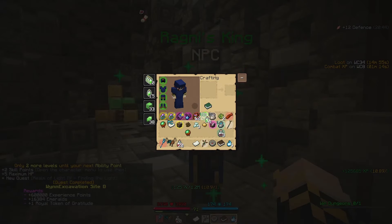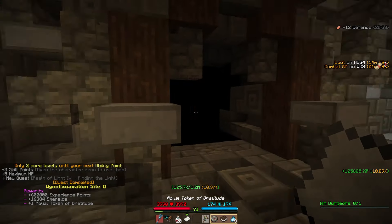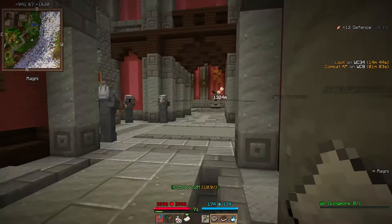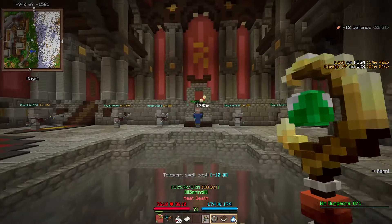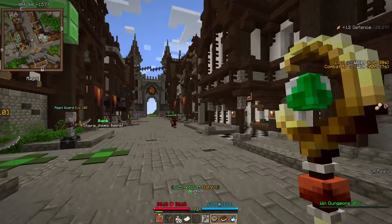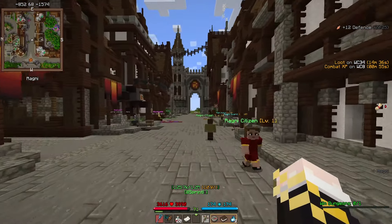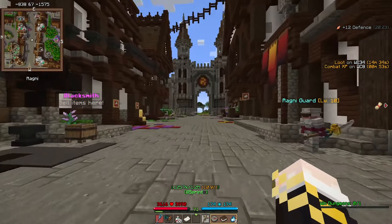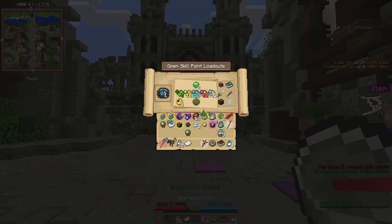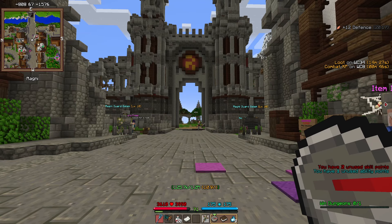I receive four liquid emeralds and a Royal Token of Gratitude - not sure what that's used for but it's probably neat. I'm teleported to Ragni. I need more squirrels while I'm here, but anyway, it was quite the adventure and quite fun. I appreciate you coming to watch this video - see you in the next one.